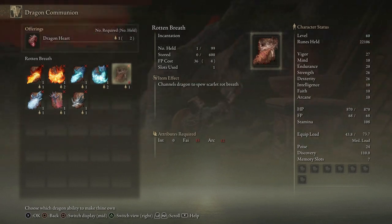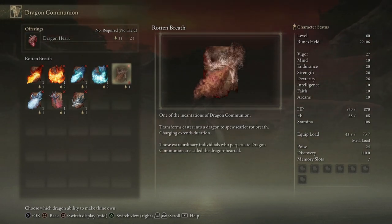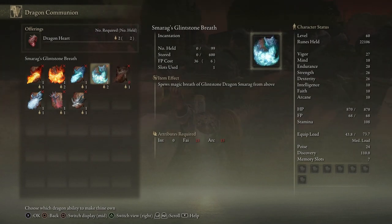Interacting with the obelisk you're gonna find a Rotten Breath spell. It requires 15 faith and 12 arcane, but don't worry it's totally worth it to get these stats — you can reset them later of course.